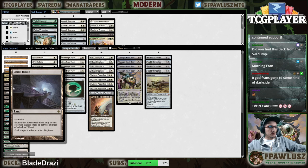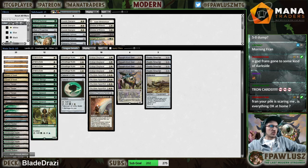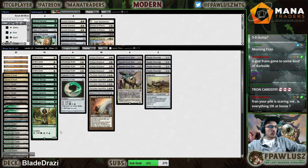We also have Eldrazi Temple, the only reason why Eldrazi decks are playable in the main deck in the first place. We also have Noble Hierarch in order to make sure we can have a turn two Thought-Knot Seer, which is of course the deck's best opener, a little bit more reliably.